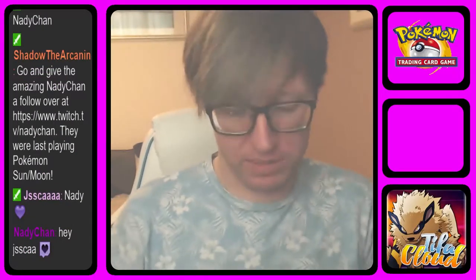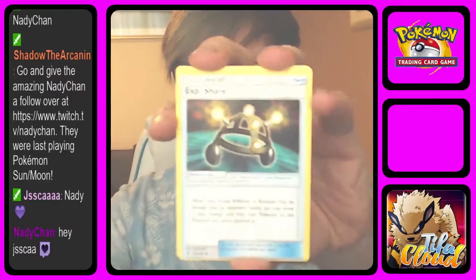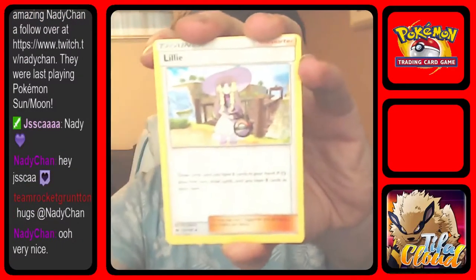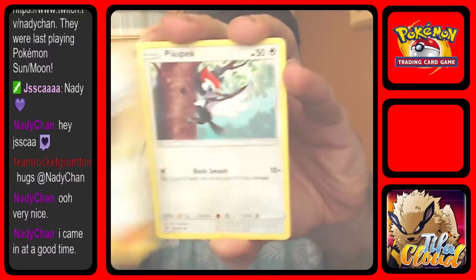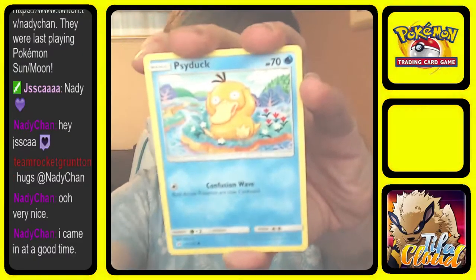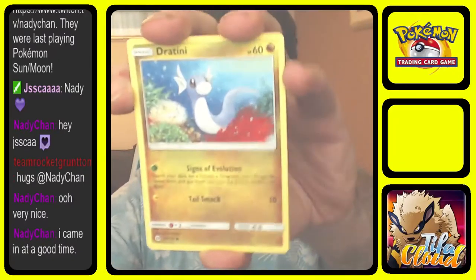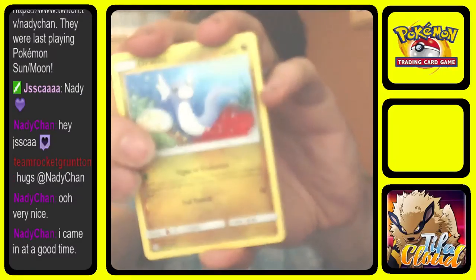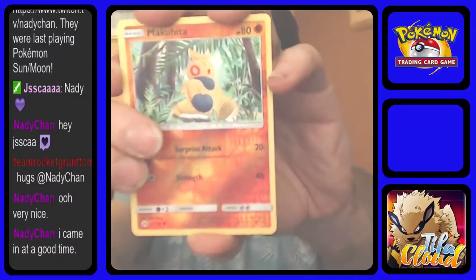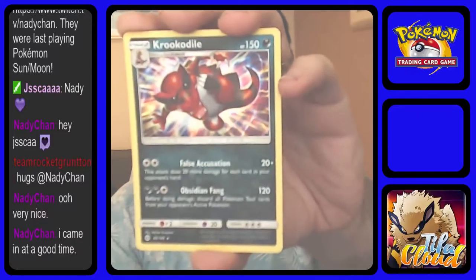First pack: Electric Energy, an Exp. Share, Spinda, Lilly, Pikipek, Eevee — love Eevee — Seedot, Spearow, reverse Makuhita. And the first rare of the pack — ooh, a holographic Croconaw! Quite sexy, look at that card. Very nice.